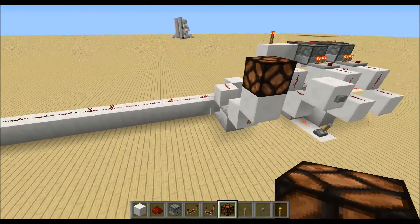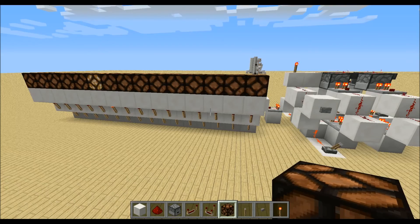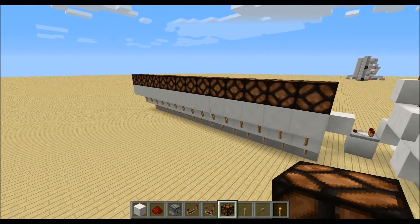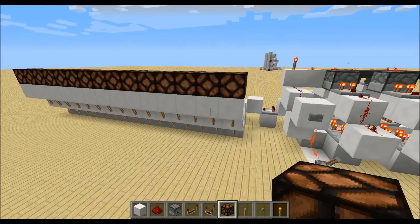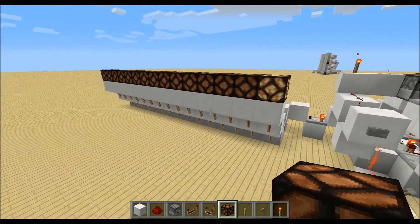I will repeat this 15 times. Now it looks like this and if I press the button we will get a random lamp. Right now we have Redstone level zero — I will explain this afterwards.